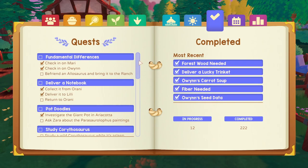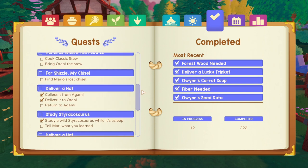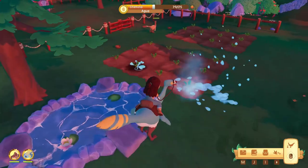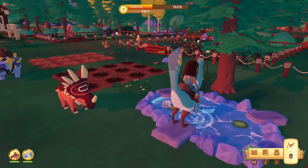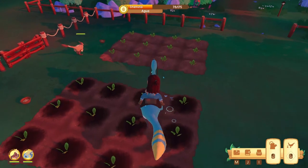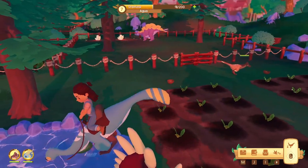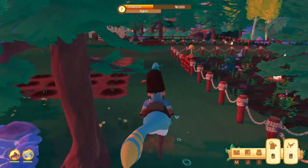It's already afternoon today because I started this session around midday. We can still do a lot though. It's important to water these. I'm not sure if my small dinos are leveling up just by being in their work hubs — they don't have any work right now, so I doubt it. They will level up if they actually plant, so maybe it would be helpful to take them on adventures to level up their skills.